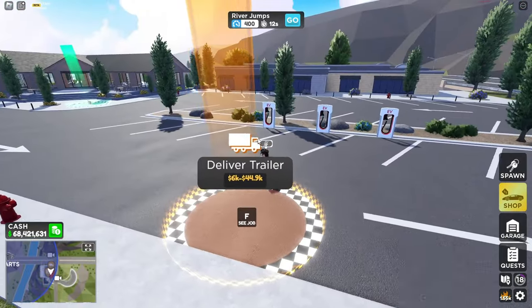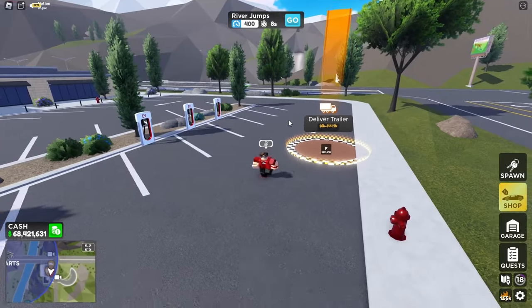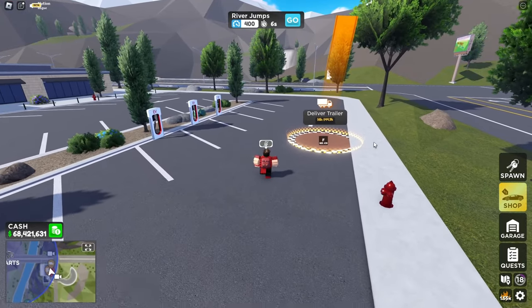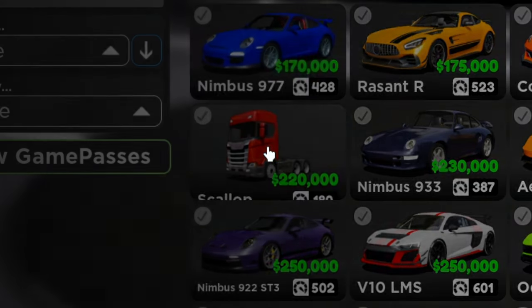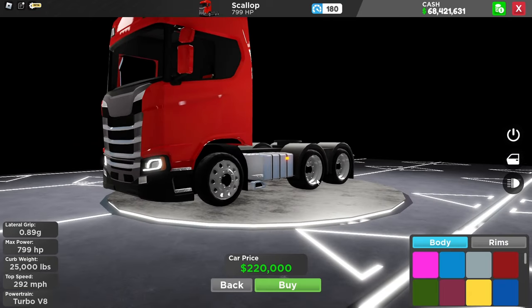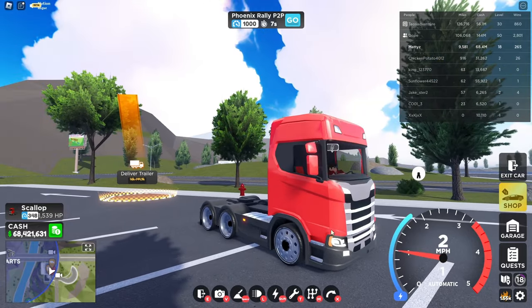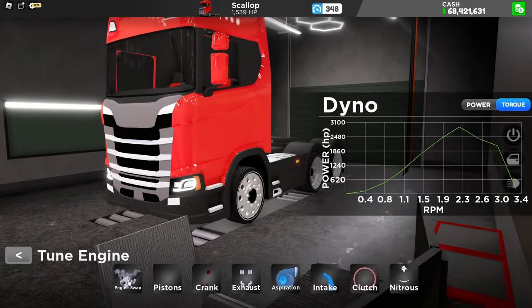Once you are here, you should be exactly right here. You got this little restaurant area thing with some EV chargers. What you want to do is go to the shop and buy this truck right here — it's only 220,000. You may have to grind a little bit to get it, but it's definitely worth it. Once you've bought the truck, go to the garage area, hit customize, and max this thing out if you can.